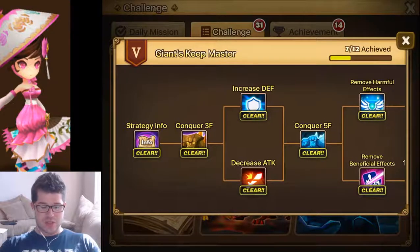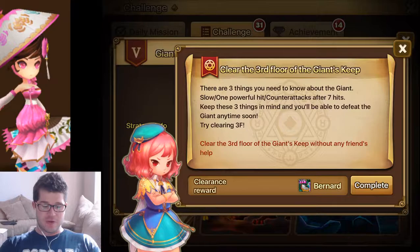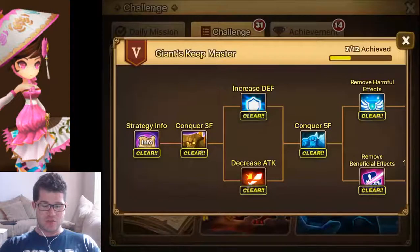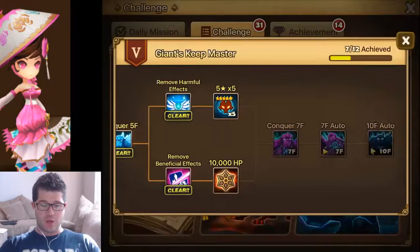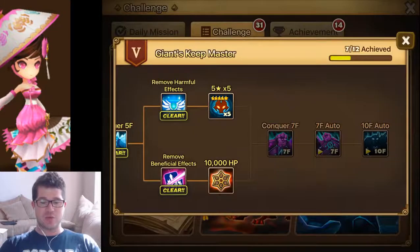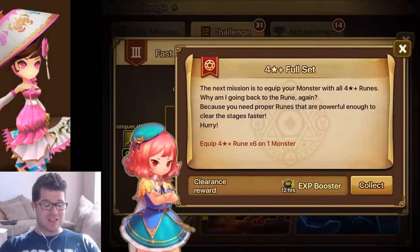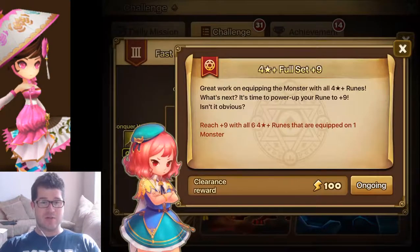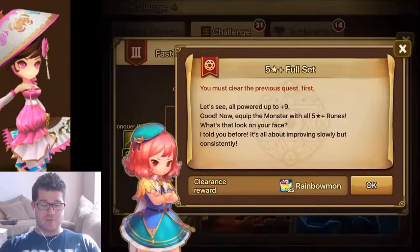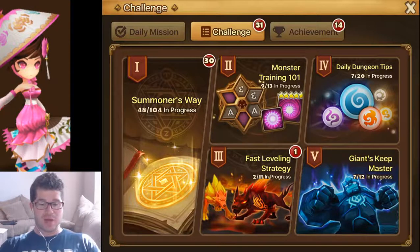The Giants challenges are also interesting — you can get mana. There's your free Bernard just for clearing level three, and your free Shannon. If you work your way up, you're going to get really good stuff and it'll sort of guide you in the right direction towards getting your account started. Some of these rewards you can just let them sit there — you could have an XP booster, a rainbow mon, things that aren't needed yet that you'd want to collect later.